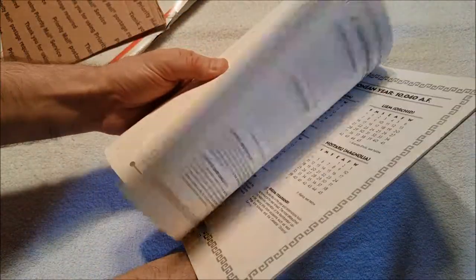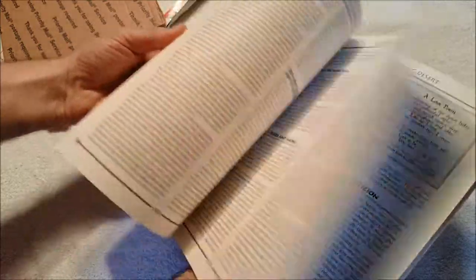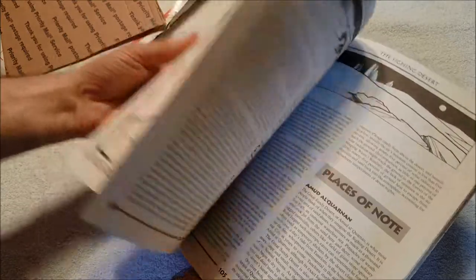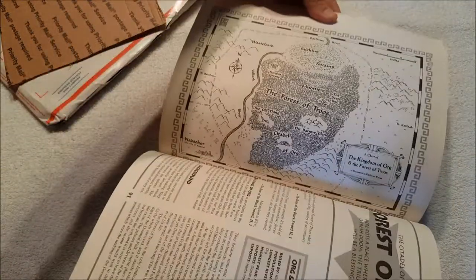So what this is is an Atlas of, as it says, the Young Kingdoms from Stormbringer or Elric. We've got some NPCs here — it looks like the Sighing Desert. This is going to explore different parts of the world. I have somewhere a PDF of this, I believe.